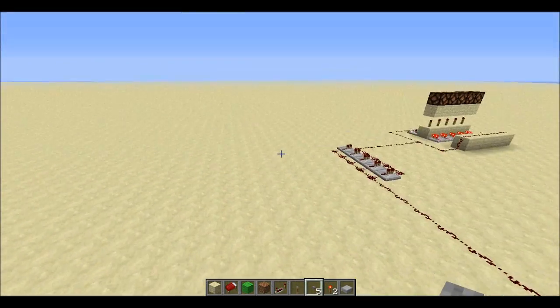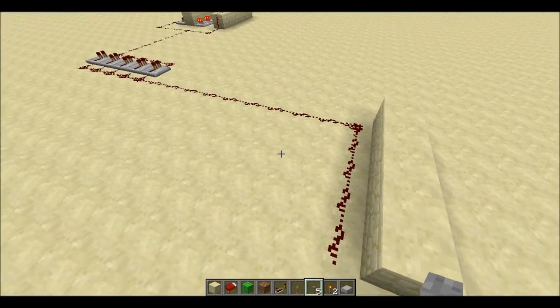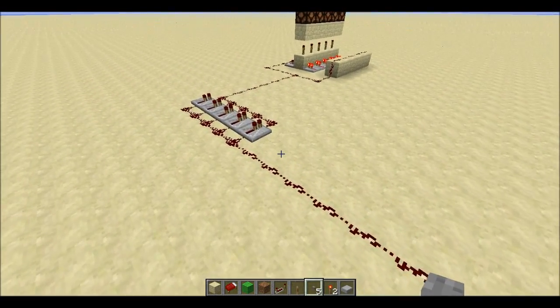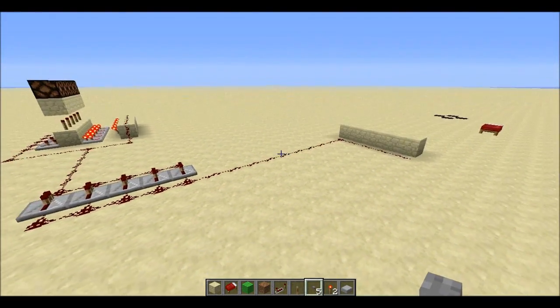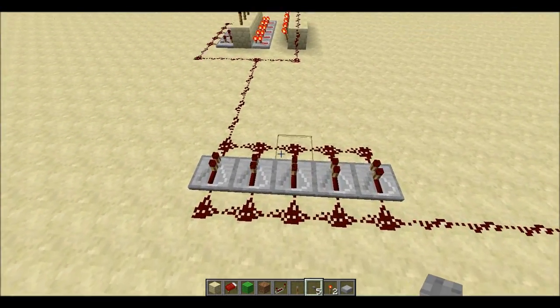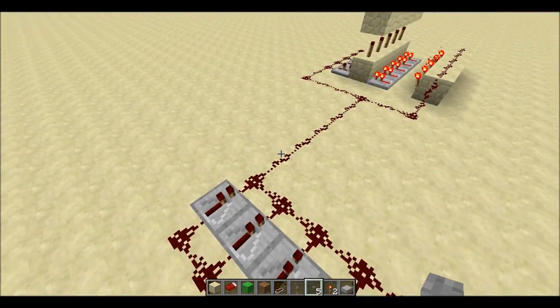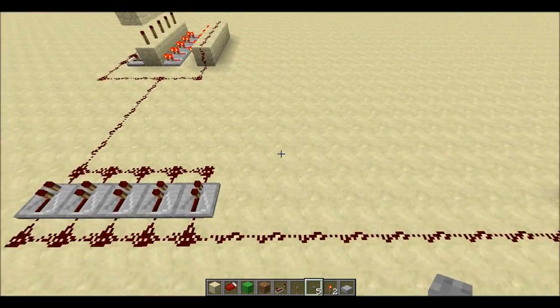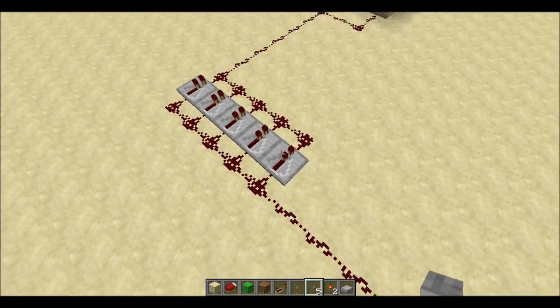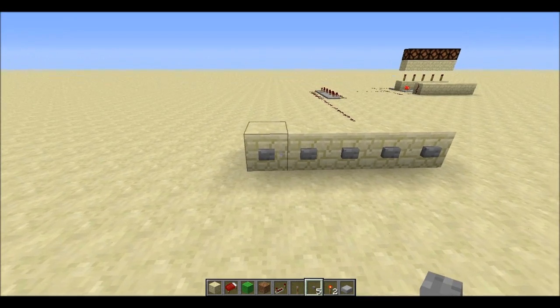Hey guys, Nox here. My friend Quikes found another way how to send multiple signals through one wire. This is the design — it looks fairly huge here, but it is possible to minimize it a bit. I'm going to show you how it works and you'll see that you can remove this part a bit, so just watch.